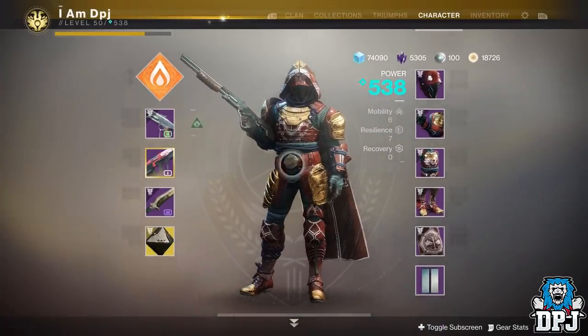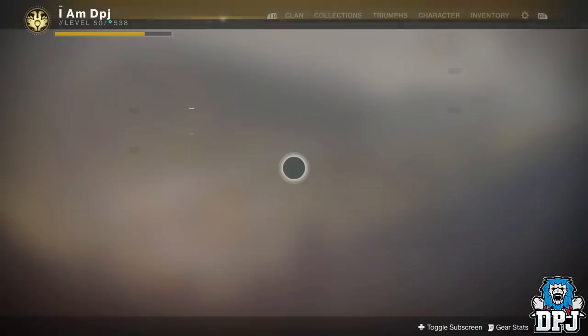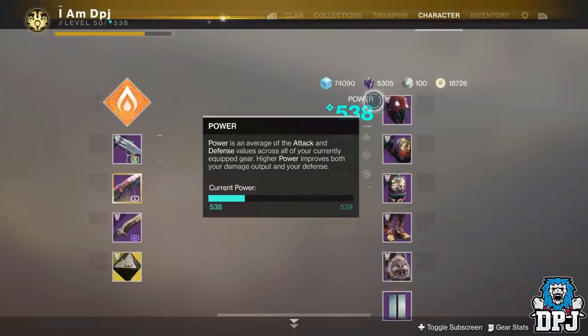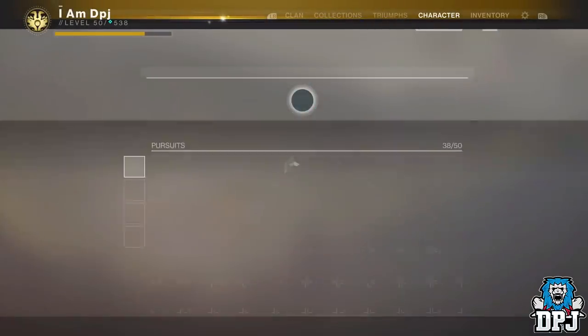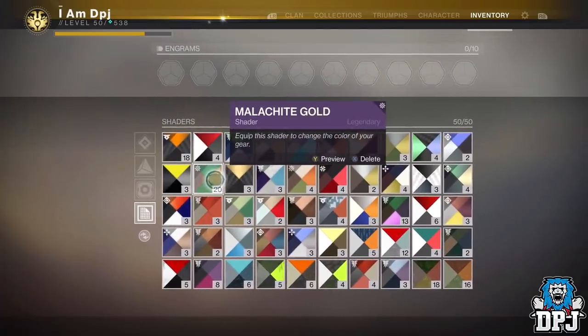We have come to the end of the video. I can't believe my luck — I got full gear, I'm happy with that. Let's have a quick look through some shaders to see what this gear will look like. Some of my favorite shaders — this one here, the Malachite code.